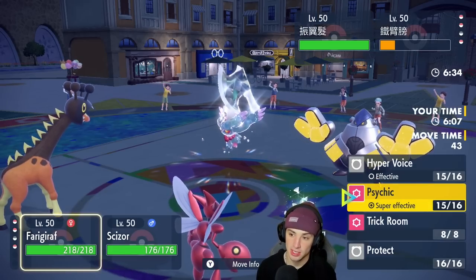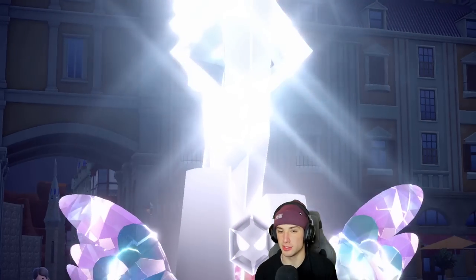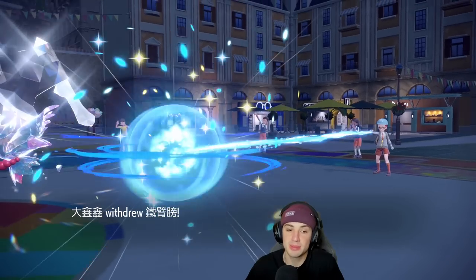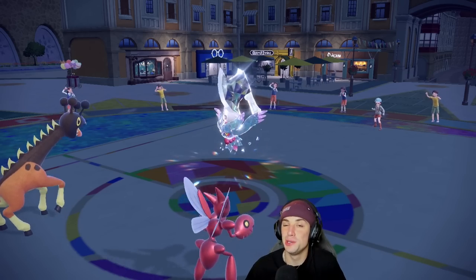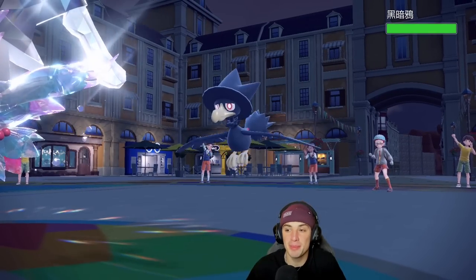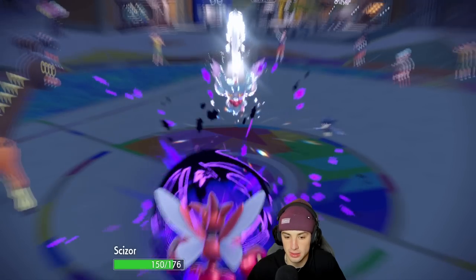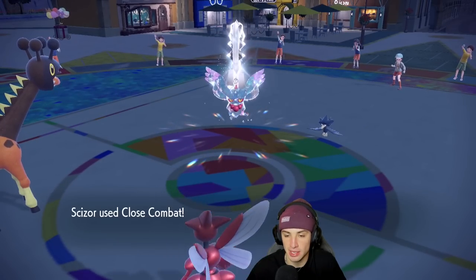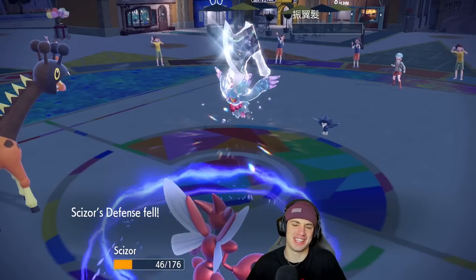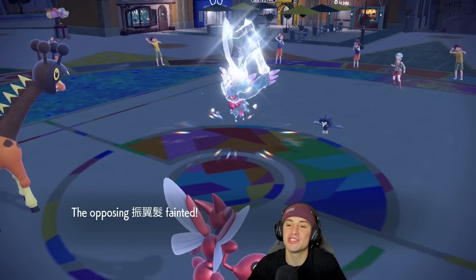Now my Ferrigaraft gets rid of the Fluttermane, no problem, and I can Close Combat for big-time damage — potentially KO into Fluttermane here. We end up seeing a withdrawal from the Iron Hands. That was a huge Protect that really put things in our favor. They end up swapping into Murkrow, probably protecting Fluttermane. I'm going to stay in with Fluttermane — we're able to soak and Close Combat. Can this KO? Oh dang — great protection from Scizor. We are sitting in the driver's seat now.